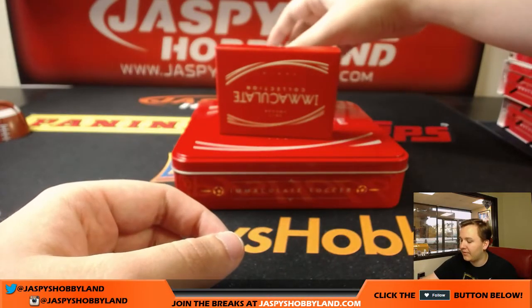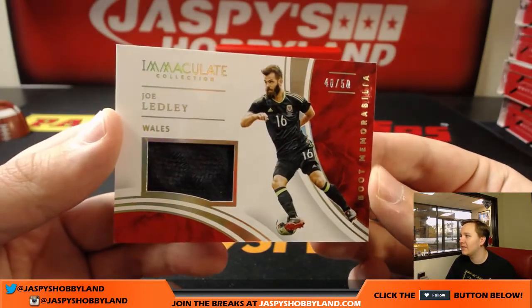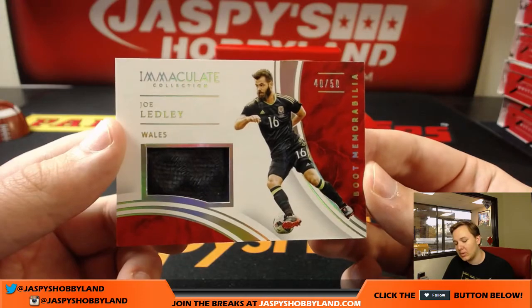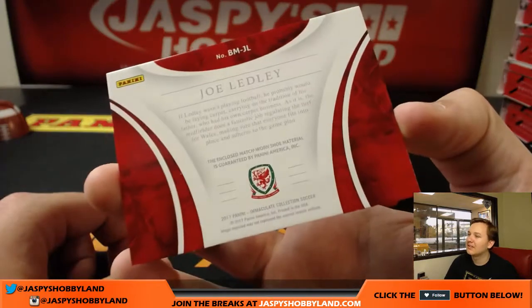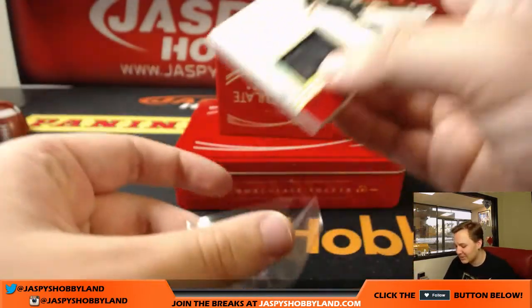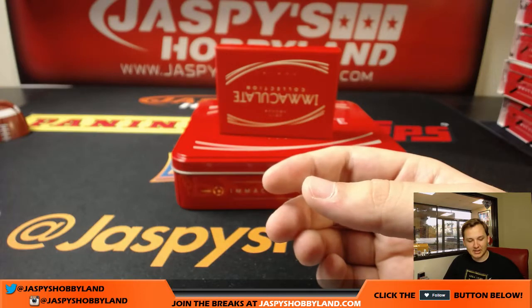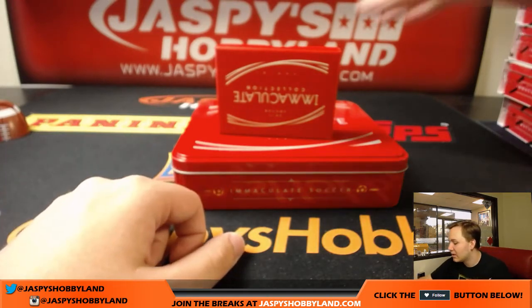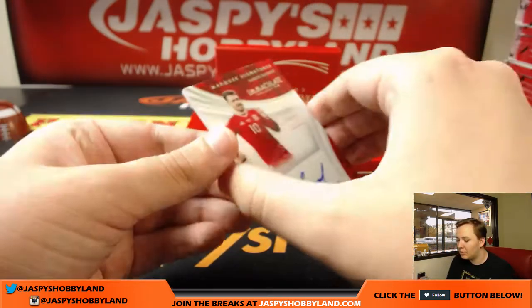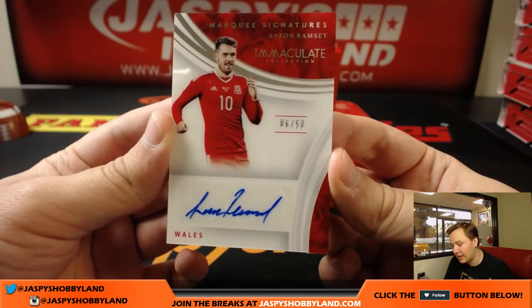All right, we got number two — a boot memorabilia card, wow, that's cool — 40 out of 50, Joe Ledley for Wales, going out to the zero spot for Atushiro. A little boot action there. Joe Ledley, 40 out of 50 — big card. Three cards to go: 6 out of 50, another Wales card — Aaron Ramsey for the sixth spot, Hiller.